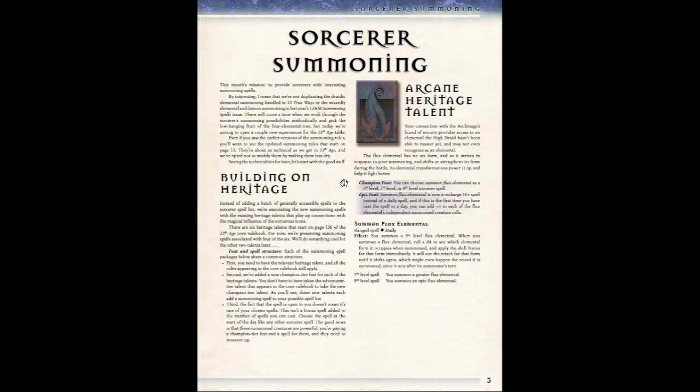There are different talents that you can take, and it starts at level 5. All of these different heritages are also associated with a particular icon. The Arcane Heritage Talent has the icon of the Archmage, as you can see here. There are a couple of feats that you can invest into at champion and epic levels, and at level 5 you'll be able to summon basically an elemental flux, with upgrades at level 7 and level 9.